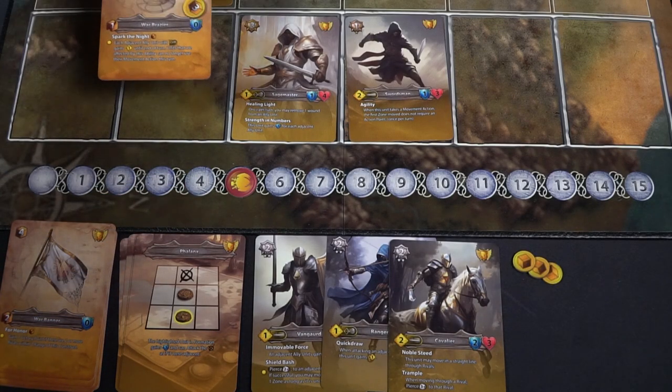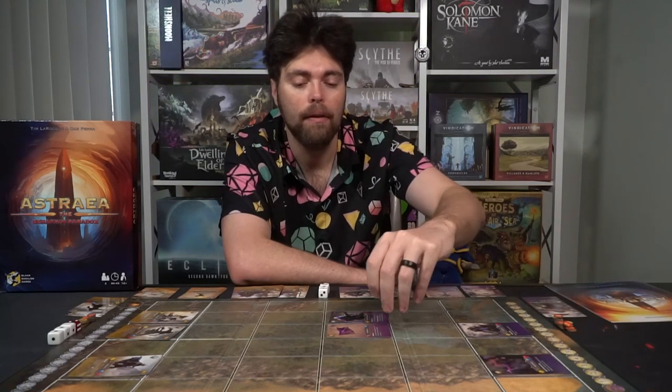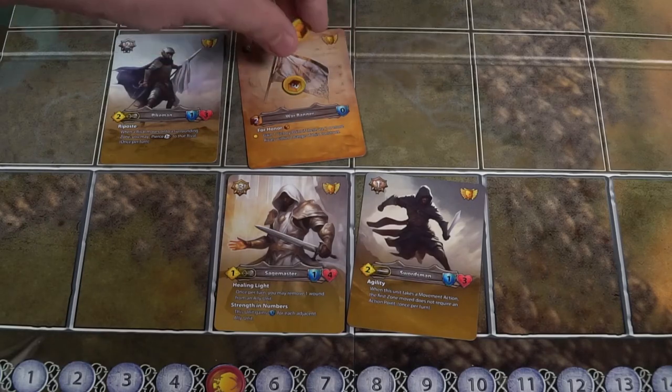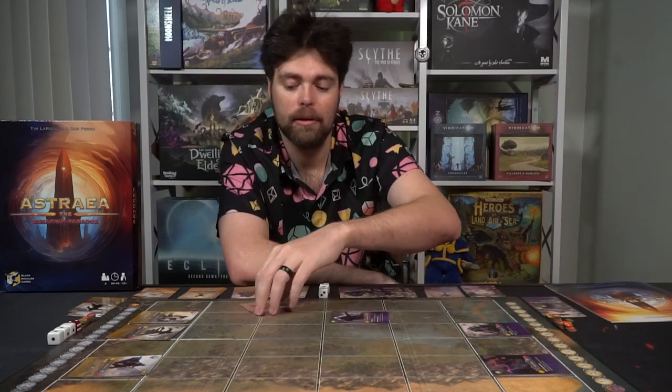You can also deploy constructs. Throughout the game you're going to get provisions, and if you have enough provisions to pay the cost shown in the top right-hand side of the card, you can deploy constructs. If I have four provisions, I can place out my four-cost banner adjacent to a unit, and that construct will stay there until it is defeated by combat or it breaks down. Constructs break down as they use their abilities — whenever a construct's ability is activated, you spend the breakdown cost and activate the ability. If a construct ever has no ability or provisions on it, it gets removed and placed back for later use.